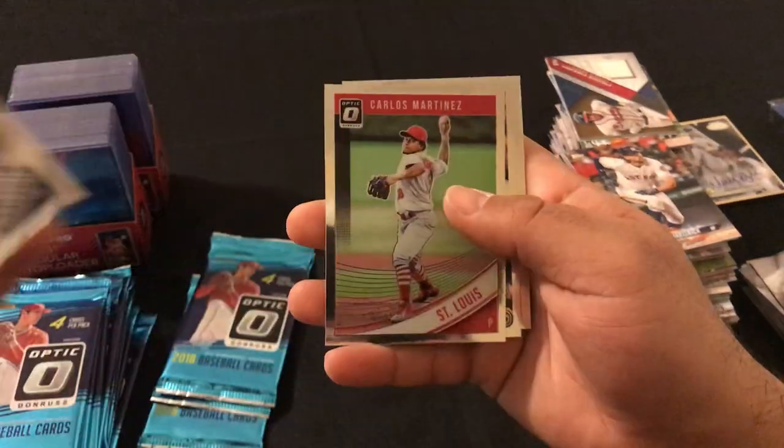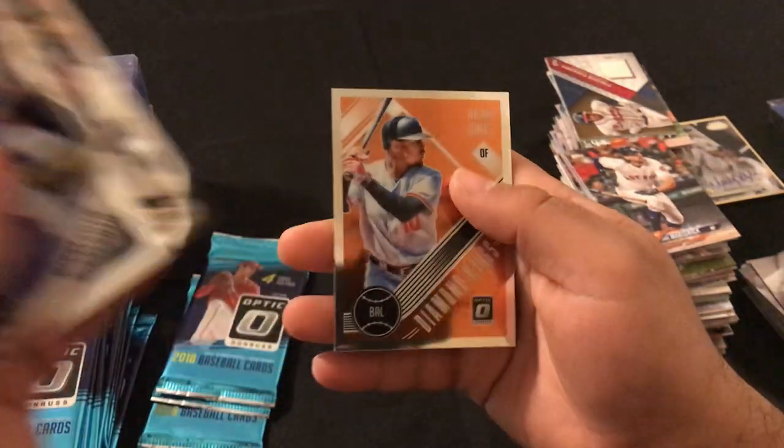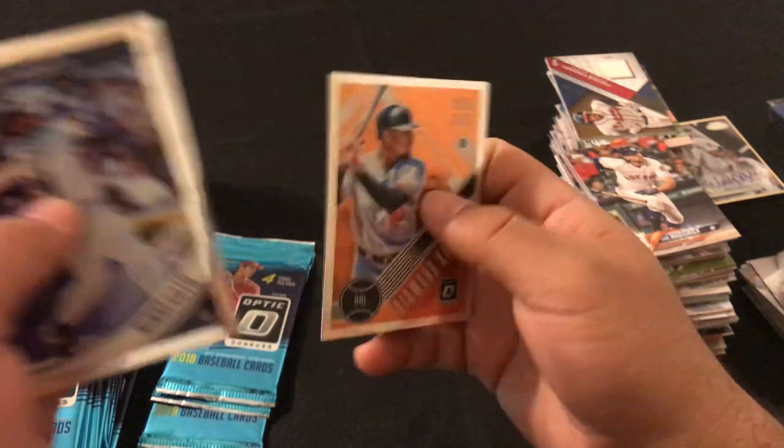Next pack: Kirby Puckett, Carlos Martinez Standouts, Giancarlo Stanton, and Diamond Kings Adam Jones.